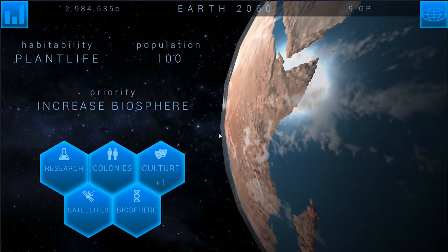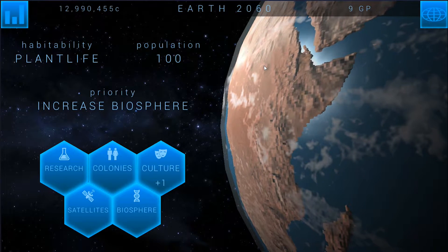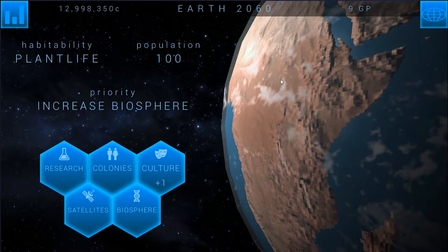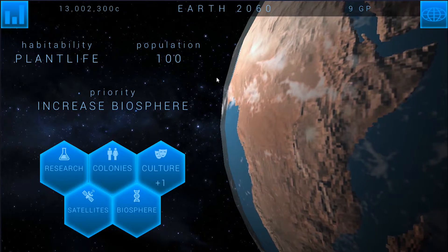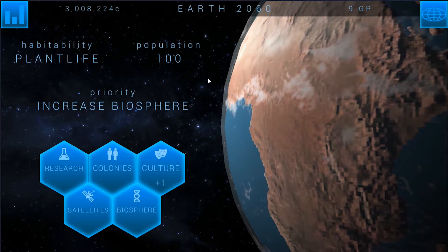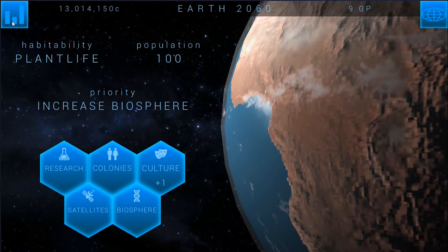Hello, ladies and gentlemen, and welcome back to some more Terra Genesis episode four. Everybody is dead — everybody, except for a hundred people. I was letting the planet run in the background on my computer while doing some other things, and spontaneously, all at once, every single person on the planet died. Seven billion plus people just dead. Unfortunately, we were not able to save Earth before it collapsed.